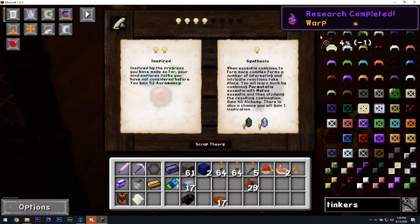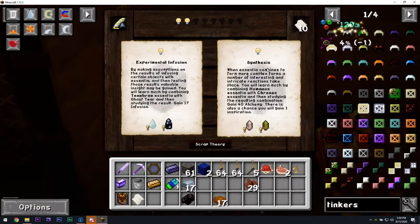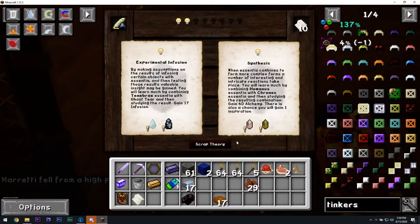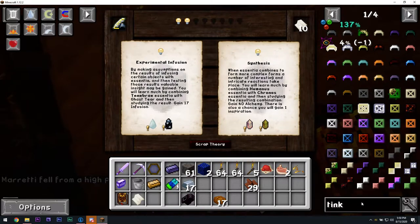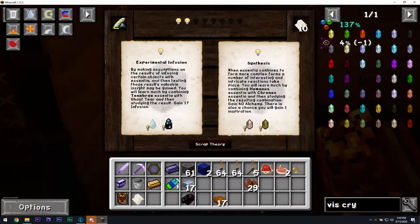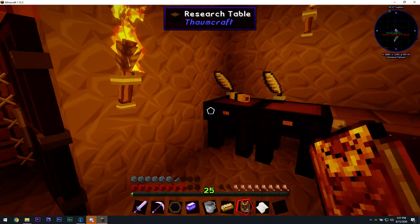Oh great, I unlocked warp. I'm pretty sure I just warped a little bit. I always get stuck right here where I can't go any farther because I don't have these two crystals, and I don't even know how to get them — the humanus viz crystal. And there's no recipe on how to get them.